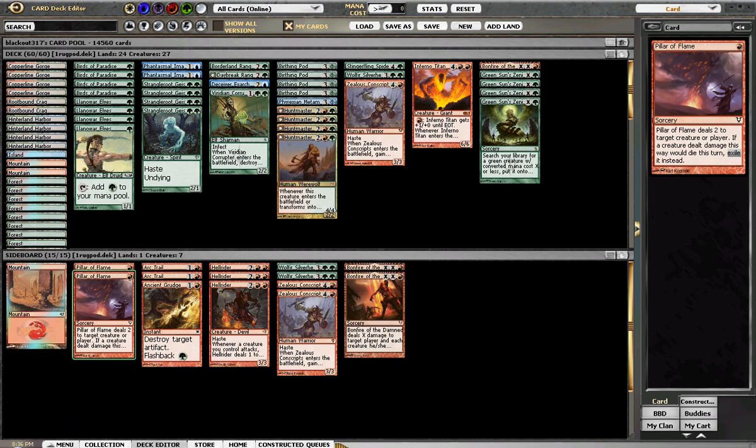Pillars were really good. I would want to bump them up because they are so good against opposing Strangleroot Geist, Gravecrawlers, and Messengers. If you saw my third match, you'll see what I mean — I probably should have saved that Pillar of Flame. Arc Trails were good but I wasn't too impressed; they don't always get the job done. Something with three toughness just kind of laughs at it, but it's kind of a necessary evil.